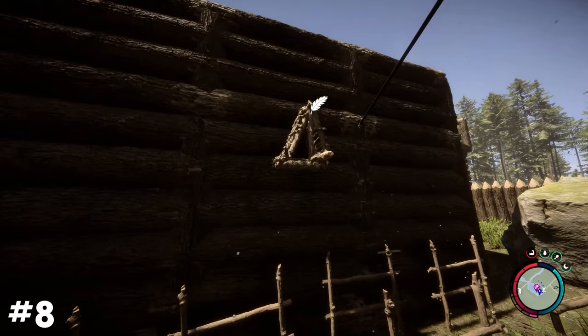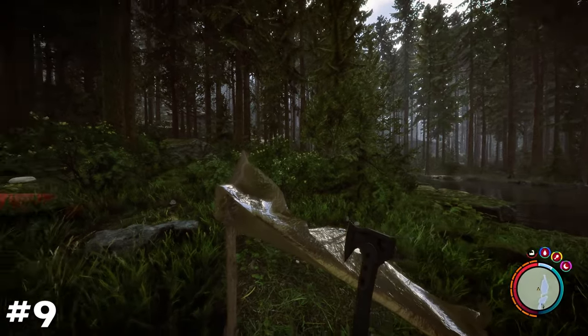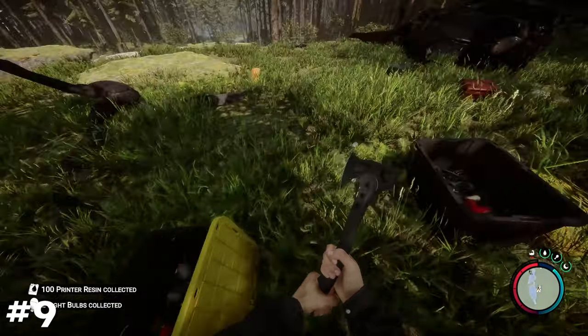The same can be done with building birdhouses, to have a constant gathering supply of feathers without needing to hunt birds. Upon rejoining your world, previously looted supply crates and containers will be restocked, making for an easy way to stock up on ammo and other materials.